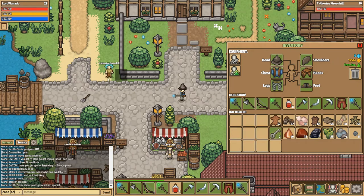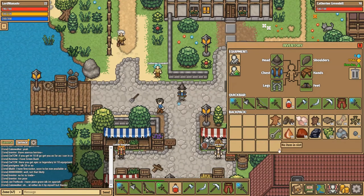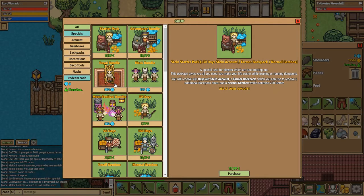One of them is here — come talk to Catherine Greenhill, and if you do the quest you'll get a small backpack that gives you an extra slot. That's how I've unlocked four extra slots in my inventory, which has been incredibly useful. You can also buy inventory by going to the shop. The whole game is free to play, but you can buy additions.